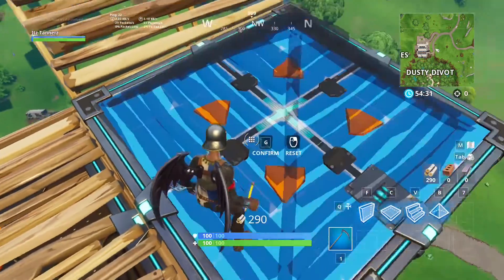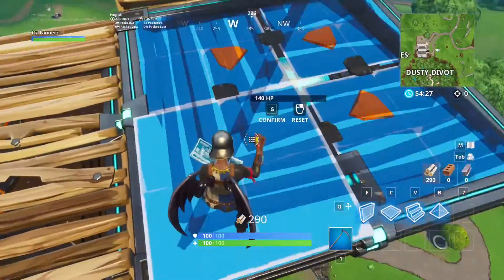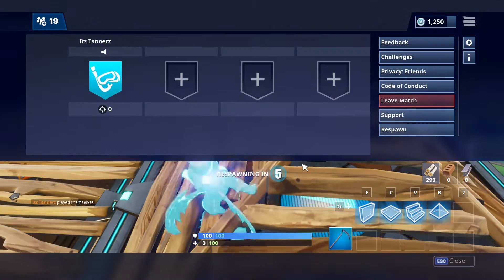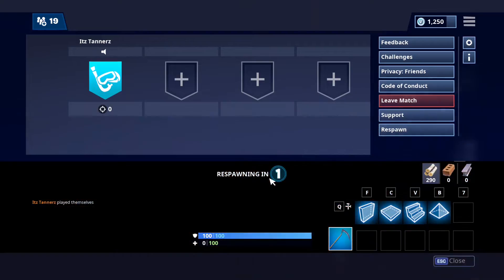Then you're going to place a pyramid over the respawn spot. You have to be inside the pyramid to do this — as you can see, I'm inside the pyramid. Then what you're going to do is click respawn, and whenever you respawn you should be on the spawn island.